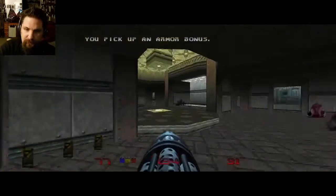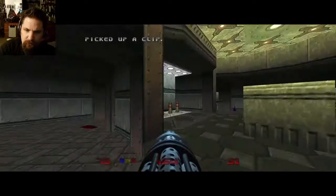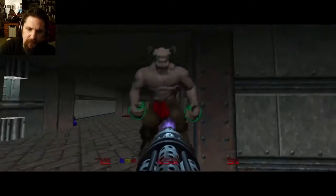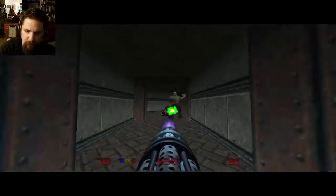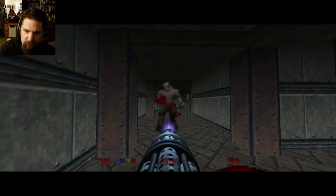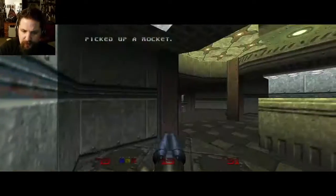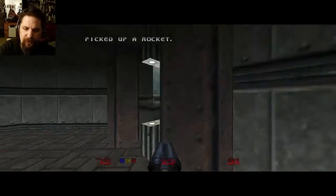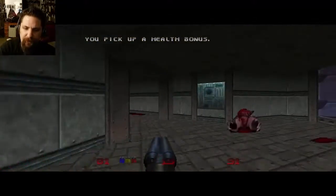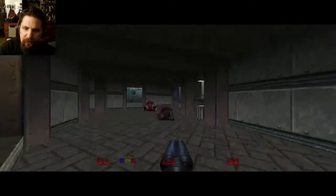I got pretty seriously injured there. Before I do anything else I'm going to take out that hell knight just so he's not a problem later on — die, hell knight from the lowest depths! And he's dead as a rock. Here's some rockets, which I definitely needed, and some health. It doesn't regenerate much but it's better than nothing. I don't think there's anything else here we need to do.